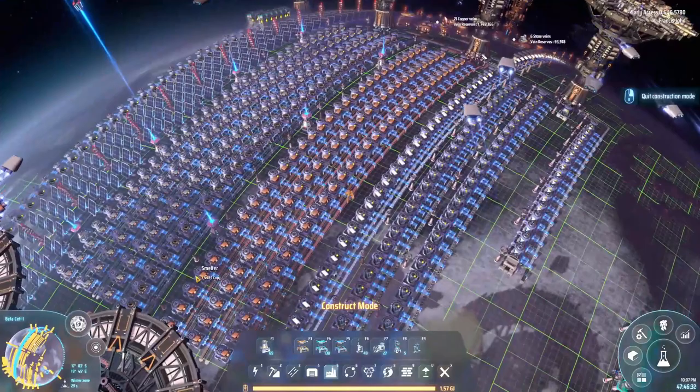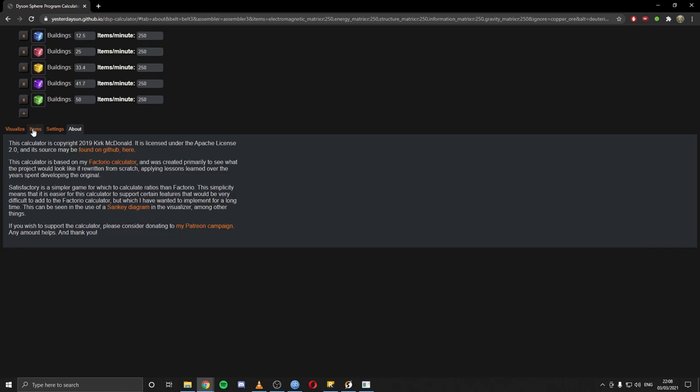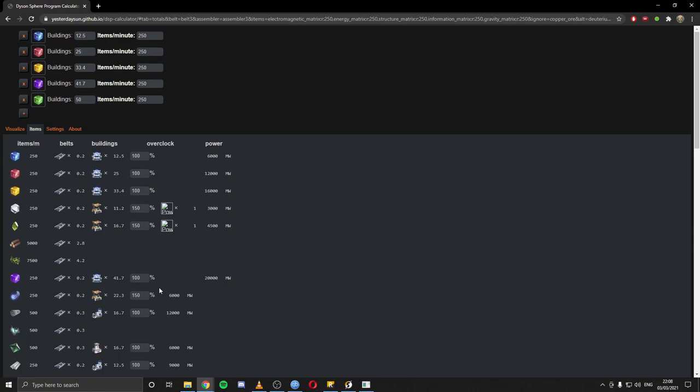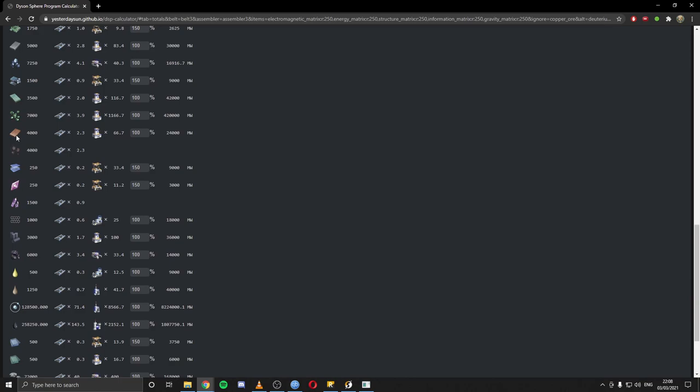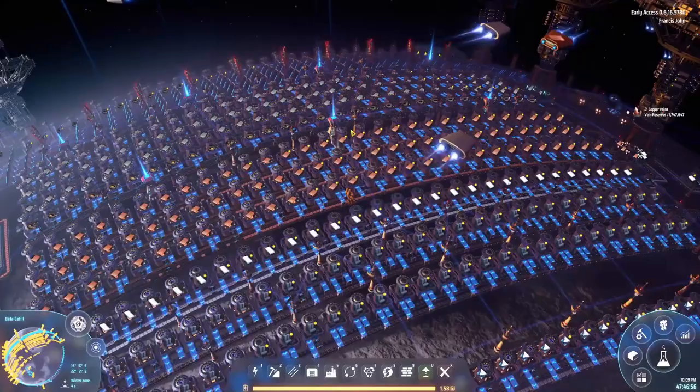First thing I did was install an extra layer of copper production so we now have enough copper plate. One thing to point out: this is the Dyson Sphere Program calculator - don't know who made it but it's amazing. This is the same one as the Factorio calculator, looks very similar. This is what I'm using to do our calculations - for example we need 66 copper assemblers because we've got 250 science as our target.